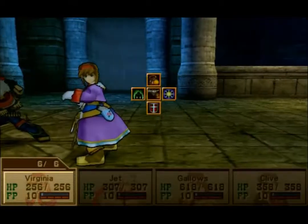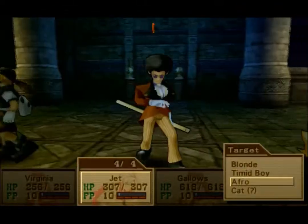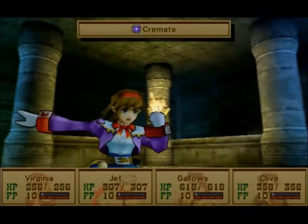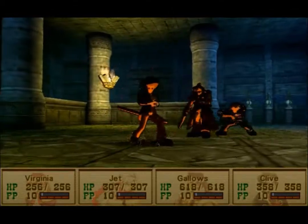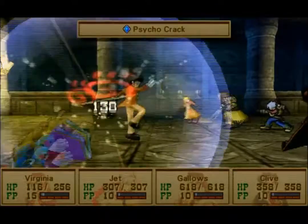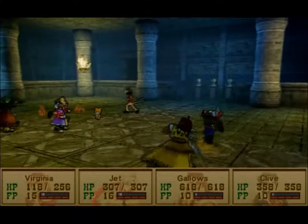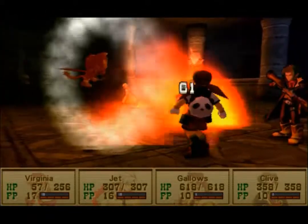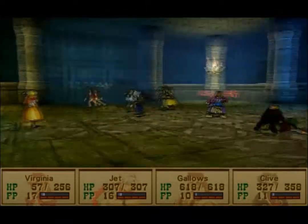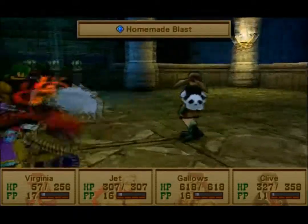Interesting battle dynamics — four of them and four of us. The easiest thing to do is go for the afro guy, and I mean that in ways you can never predict. Afro dude is actually their healer and he also uses some of the strongest attacks in this battle. Virginia is now confused, which is really bad, and they're ganging up on her. Taking the afro dude out is going to be paramount.